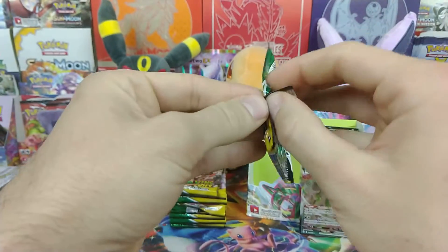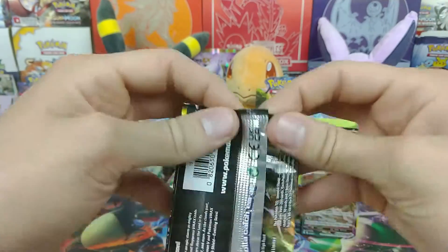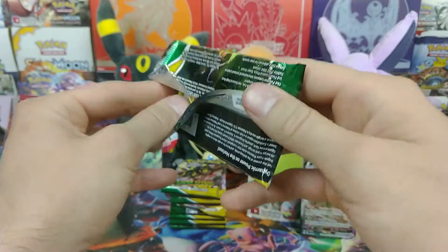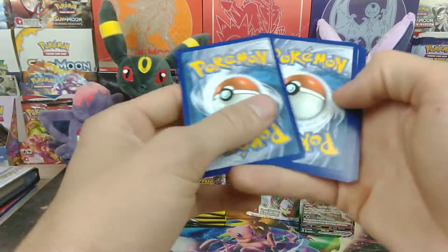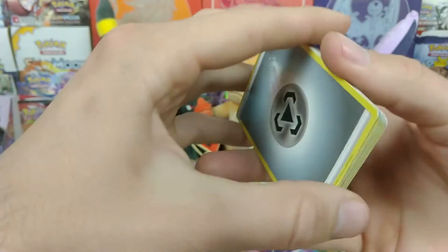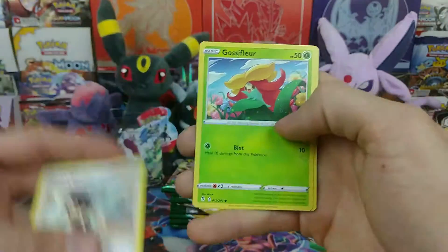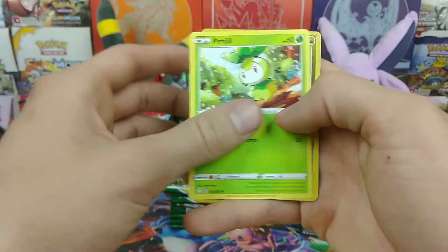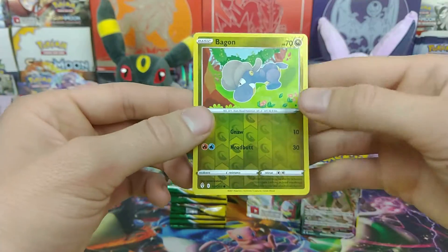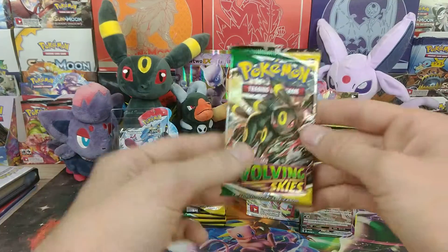I feel like we've gotten some pretty solid luck so far. Got a nice big VMAX, we got a Metachim V Alt Art. If we can get another Alt Art in this box, that would be insane — very, very good luck. I hope we could do it. I got my doubts, but Alt Arts are just so cool to pull. We have a Reverse Bagon and a Marshadow Hollow. Boom, there's some more code cards. But on to the next.